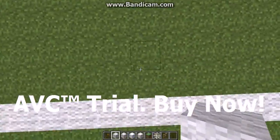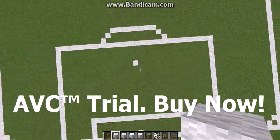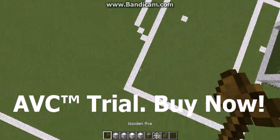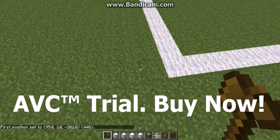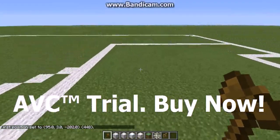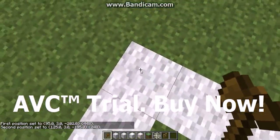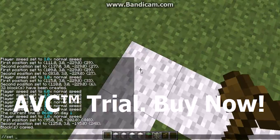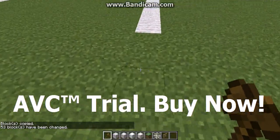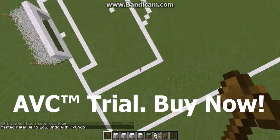I think it looks pretty realistic at the moment. I'm also going to put the penalty spot in - find the center, come forward three, and place it there. So that's the penalty spot. Actually, I'm going to make this box one or two blocks smaller because it seems rather large. I'll copy it, set it to grass, and paste it two blocks back. I think that looks more realistic.